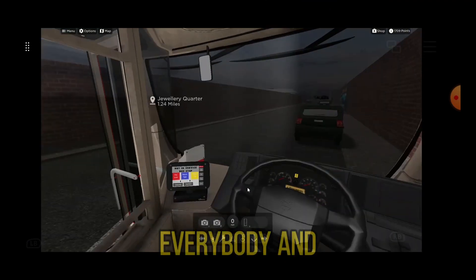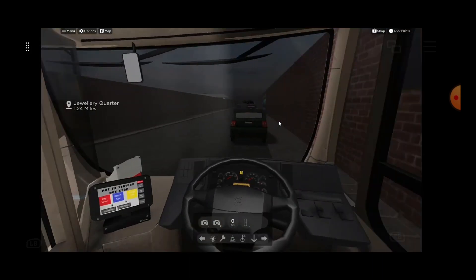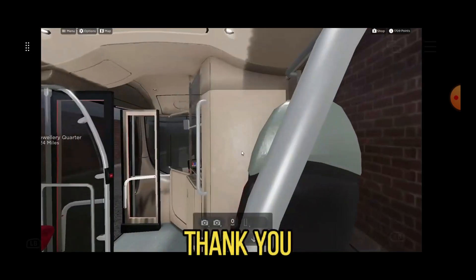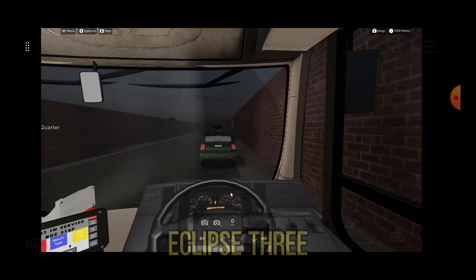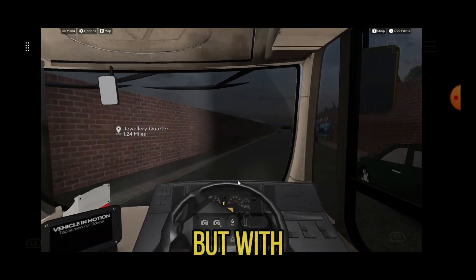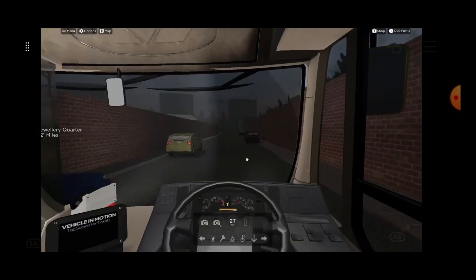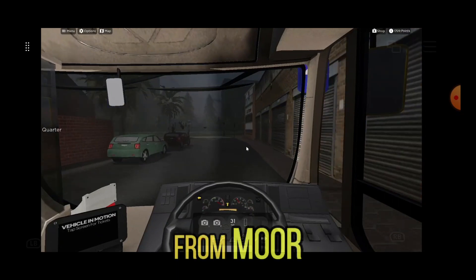Hello everybody and welcome back to another video! Today we are in the Eclipse 3 — or maybe Eclipse 2B — I'm not entirely sure. Either way, today we're going to be doing the round placement from Moore Street to Jewellery Court and back to Moore Street.